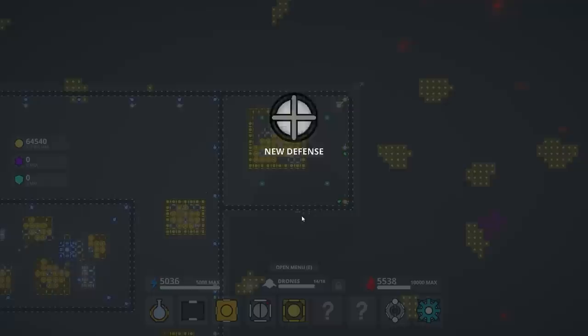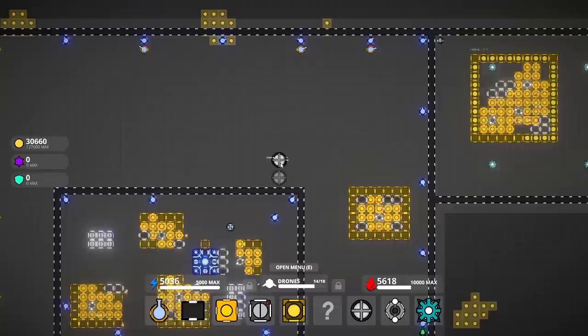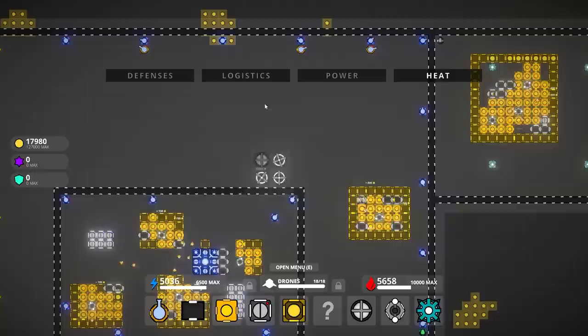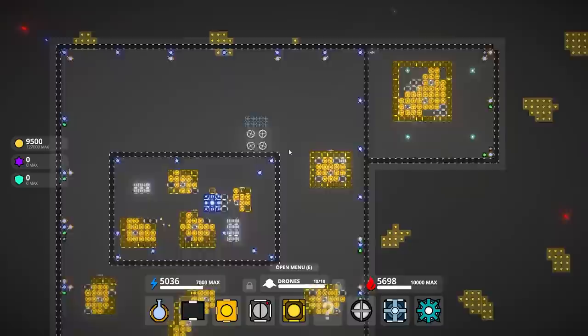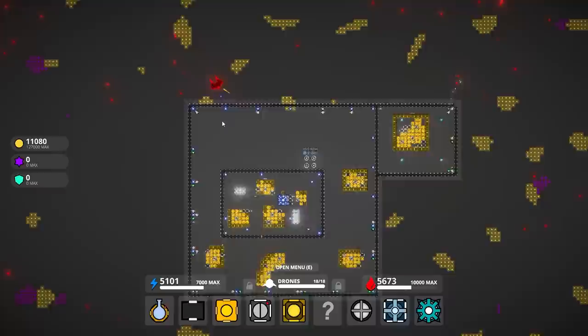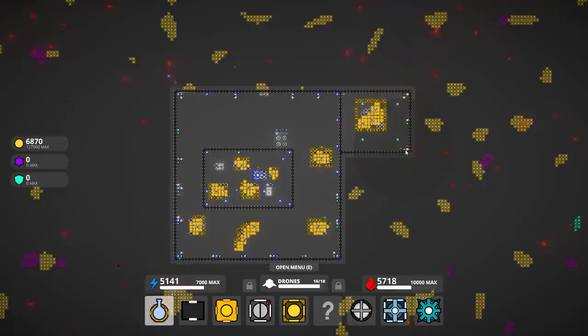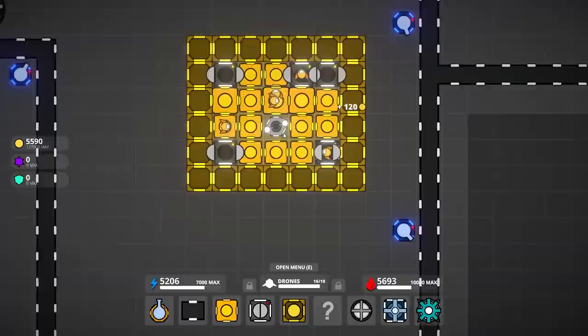Turbine — we now have power. That's a chonky son of a gun. Defenses, sprayer. Don't know how much we need to fear here yet. Lost a little bit of wall — perfect. So I think I have too many drone ports here.